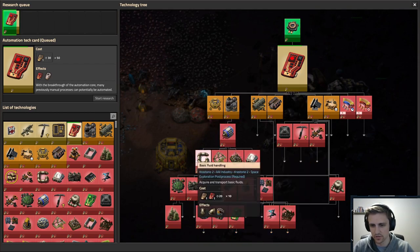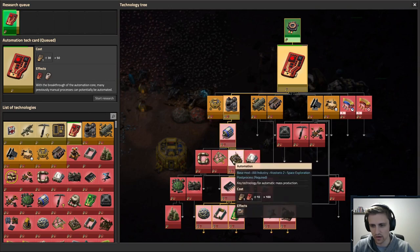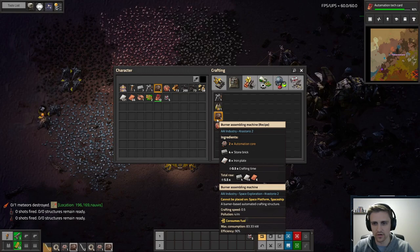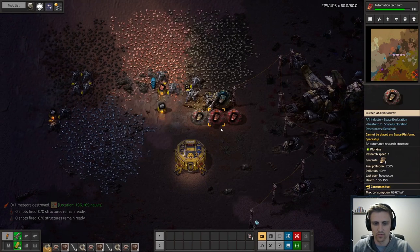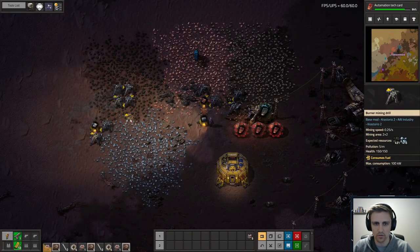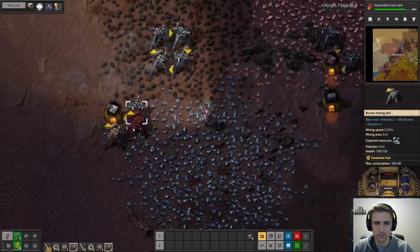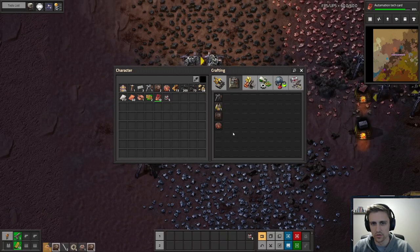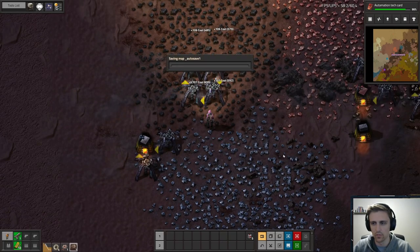Fluid handling and then we can finally get the steam engines. It looks like it gets cheaper-ish, kind of. So I think for the time being we are going to set up some of these burner assemblers, and we're also going to try and get some more of these going.